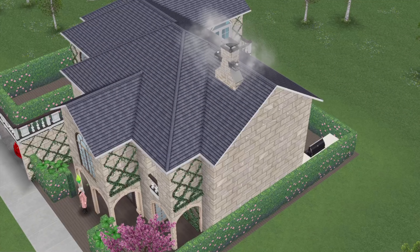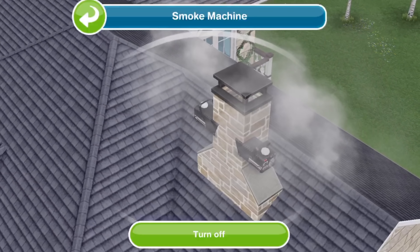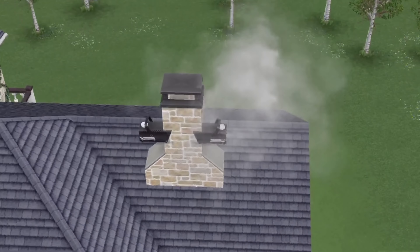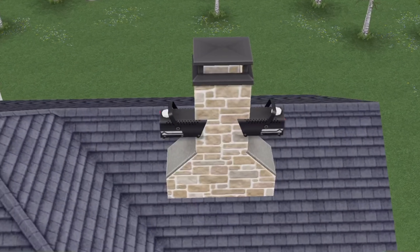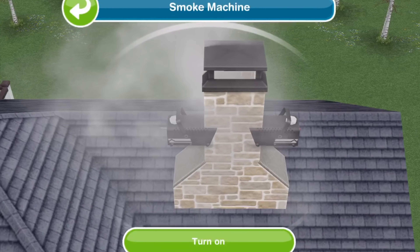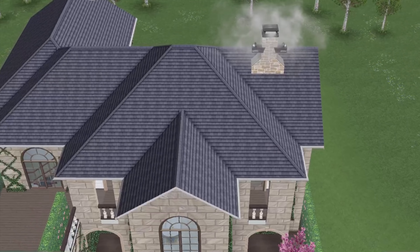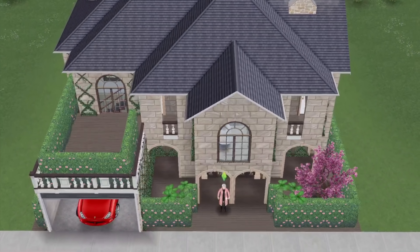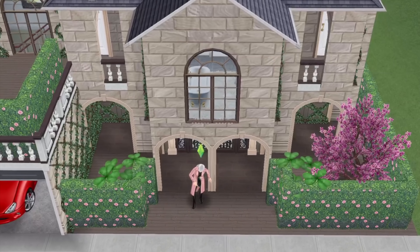I was so excited to place a chimney right above the fireplace inside the house — I didn't want it on the side of the build. These are smoke machines from the party event, and I love that I can control them. I was able to glitch them in using the pregnancy glitch, and it made the chimney look like a working chimney.